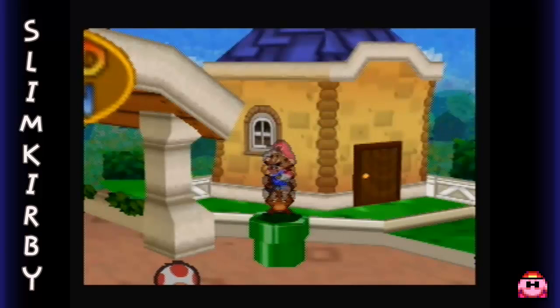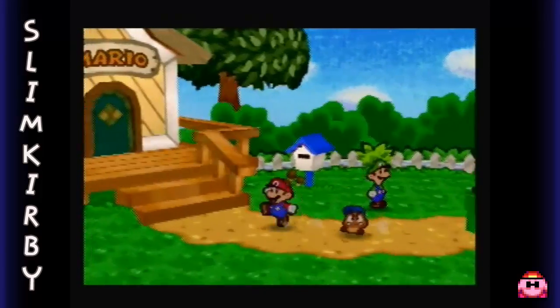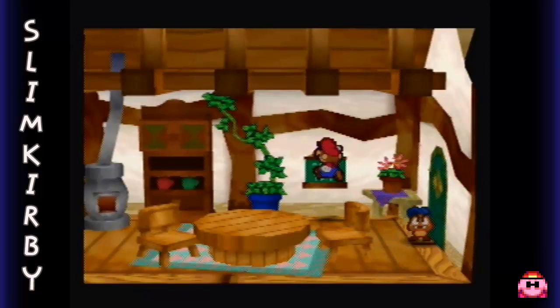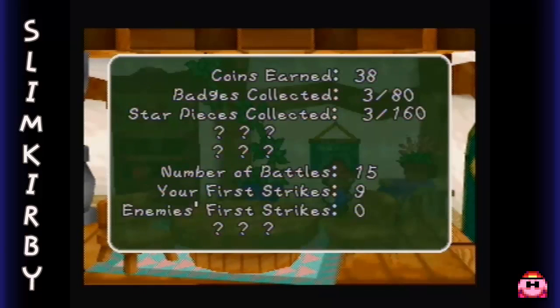Actually, I changed my mind - let's not leave just yet. There is actually something I want to show off here. Inside Mario's house, there is a very valuable record checker. This keeps track of different stats: how many coins you've earned, badges collected, star pieces collected, some other information we'll learn at a later date, number of battles, your first strikes, and enemies' first strikes. This will give us a detailed report of all the collectibles we can get throughout the game, and we'll be referring back to this often.